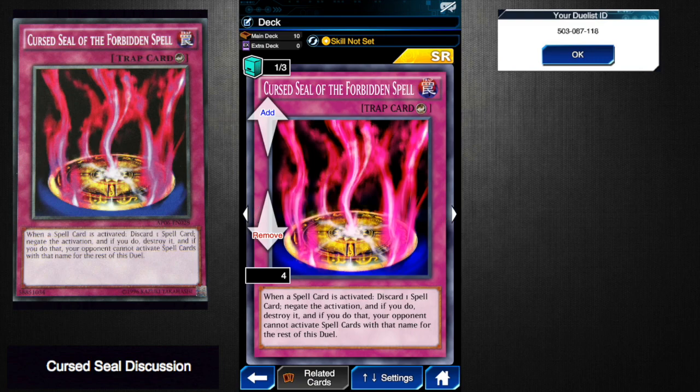I don't need to tell you why this card is so good. It's a counter trap, which means it fits into a lot of decks easily. People run a lot of spells, so the big pro is that you discard one card and negate the activation. On top of that, they can't use it for the rest of the duel. If you have this in your starting hand, you are going to counter so many decks in the meta right now it's actually ridiculous. The only con is you need to have a spell in your hand to discard.